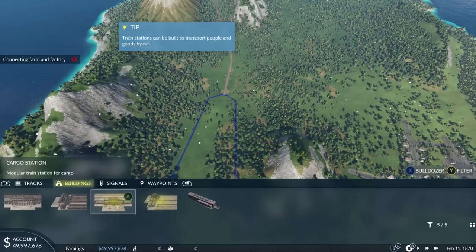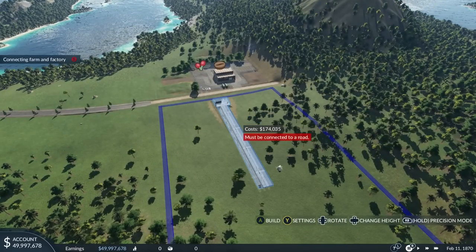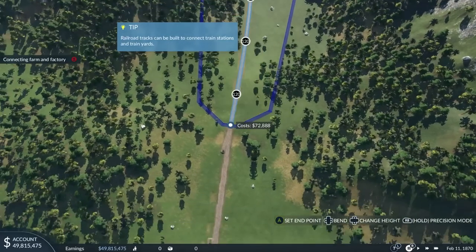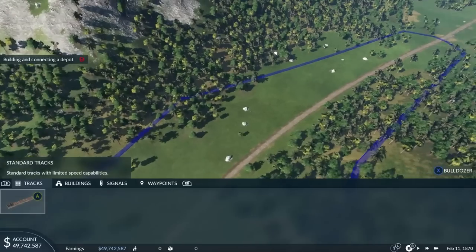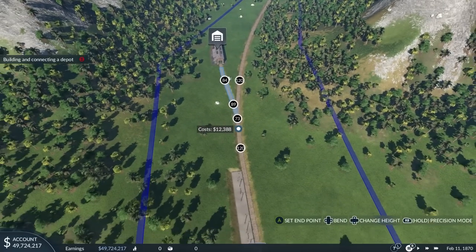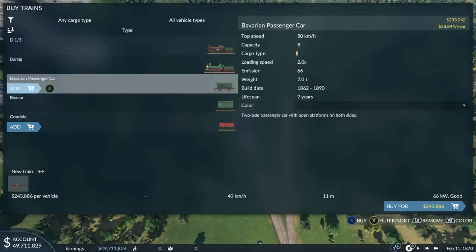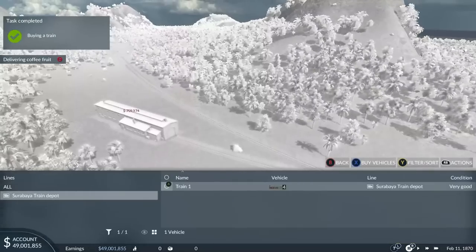I want to do these as Terminus Station, because this worked far better than trying to do it the other way. You can have midway stations so the train could just keep going after it stops. A depot is needed in the highlighted area. We're going to need to build the train again. They're gradually holding our hand less and less until it just becomes open-ended problems — a little bit puzzly. Including locomotive and four freight cars which can transport coffee fruit.